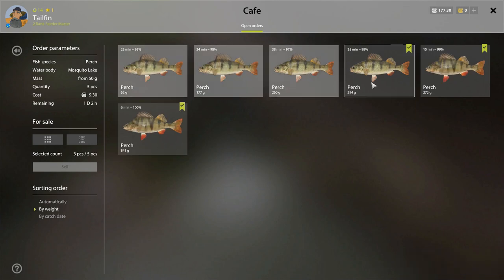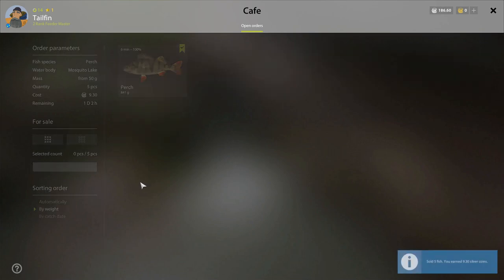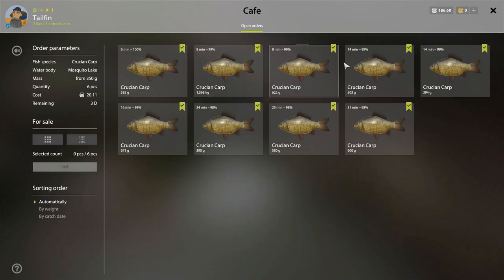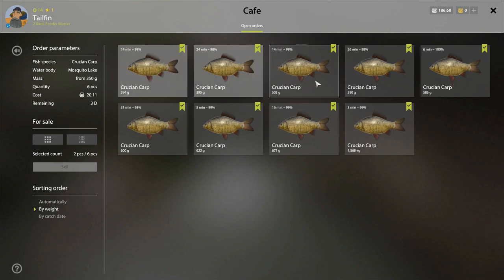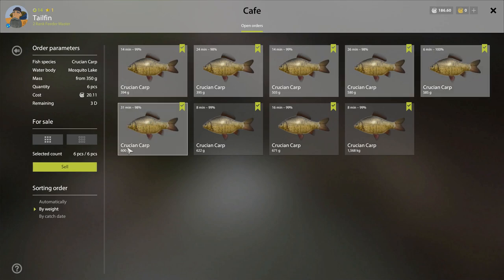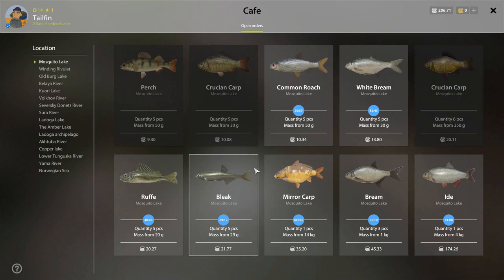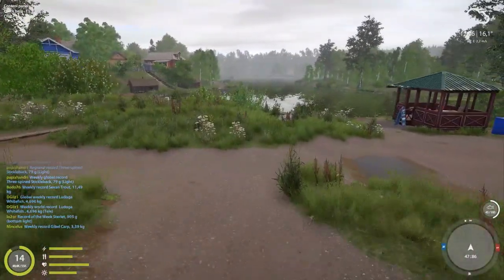Sort the perch by weight — one, two, three, four, five — another 10 silver. I don't have enough of those big crucians yet, they go from 350 grams. But once again sort by weight — one, two, three, four, five — that's 20 silver. I'll show you where to get these two; they're very easy to get, and look how much they pay.